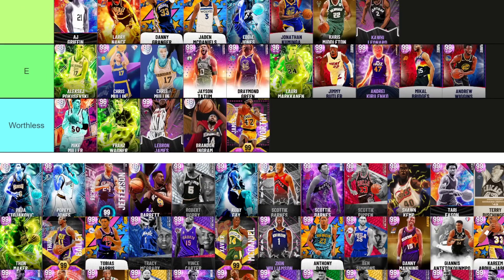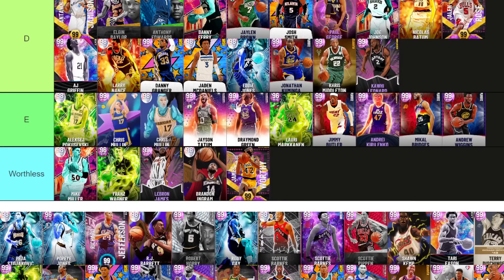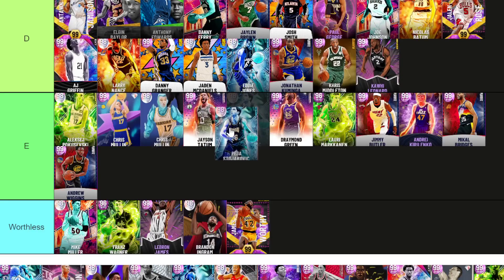This Paul George — D tier. Considering he's a Season 6 card, I think he's better than Andrzej Karlenko, Jimmy Butler, Mikal Bridges, and Markieff Morris. But he came out day one Season 6, can't expect him any higher. Peja — E tier. I thought he was better than he was.